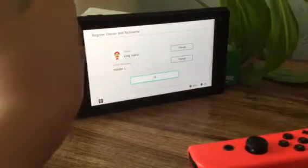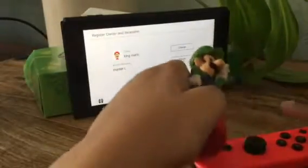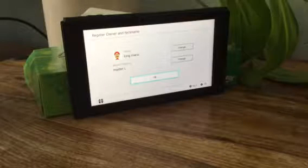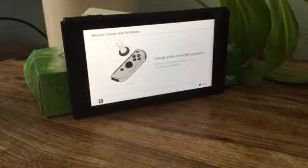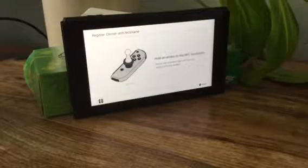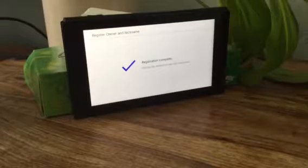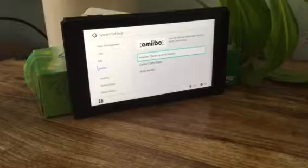It says My Nickname, Owner, and amiibo nickname says Master L - so that's the amiibo name I gave my Luigi. Tap it like so - great! Now we can check it out in Mario + Rabbids Kingdom Battle.